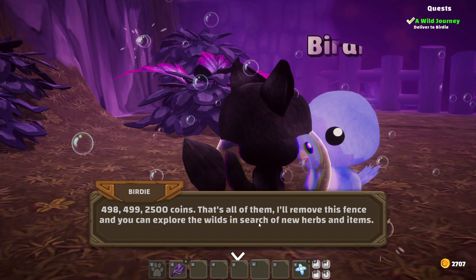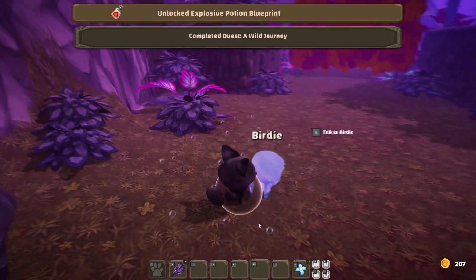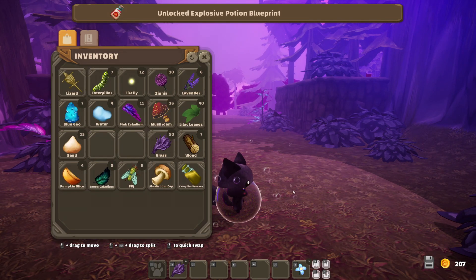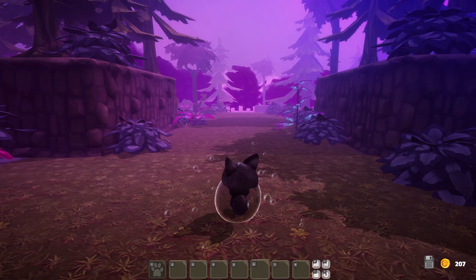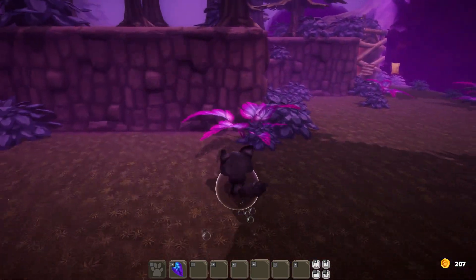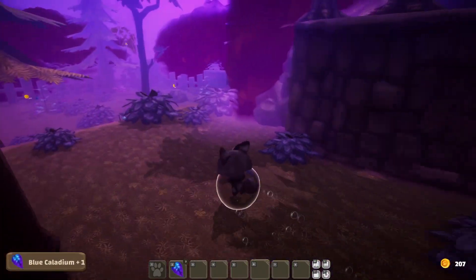498, 499 — 2,500 coins. That's all of them. They'll remove the fence and we can explore the wilds in search of new herbs and items. We got an explosive potion blueprint — that might be handy if we go into the dungeon. Let's save. Now we can get the blue caladium — we needed some of those for at least one potion, and at least one needed ten of these.